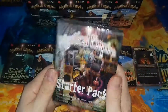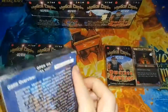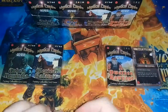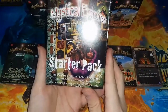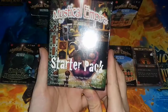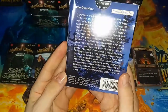Let's take a look and see what we got here — what comes in the starter pack? So inside it says it includes everything needed for your first two-player game: two 25-card starter decks, one booster pack, a beginner's guide, the comprehensive rule book, and two beginner's play mats. It's published by Northeast Games — never heard of them.